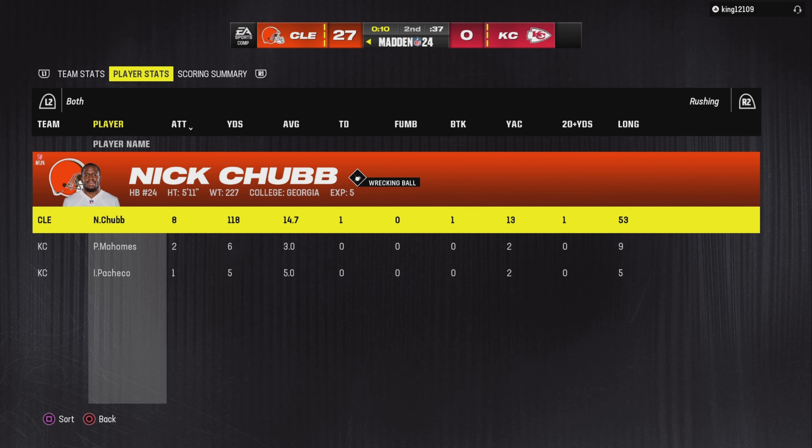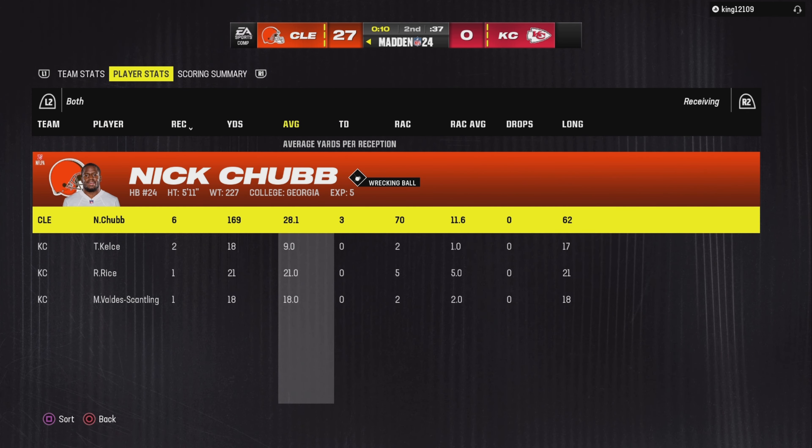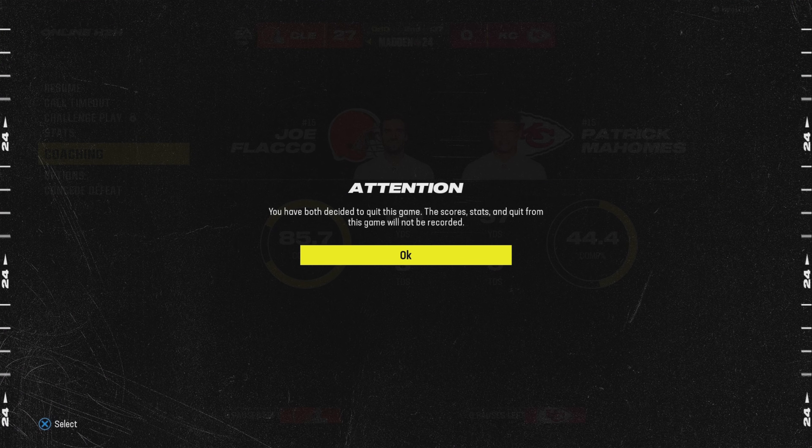In just one half of football, Nick Chubb had eight attempts for 118 yards and a touchdown on the ground, averaging 14.7 yards a carry. Through the air he had six receptions, 169 yards, and three touchdowns. My opponent agreed to the friendly quit — Nick Chubb was out there putting on a show.